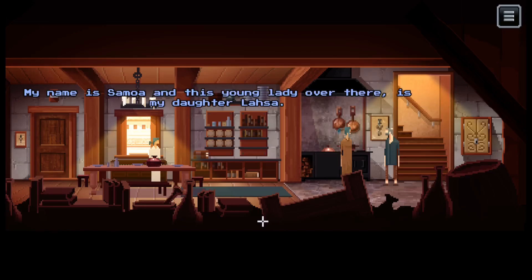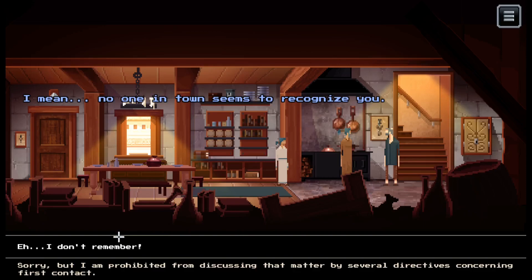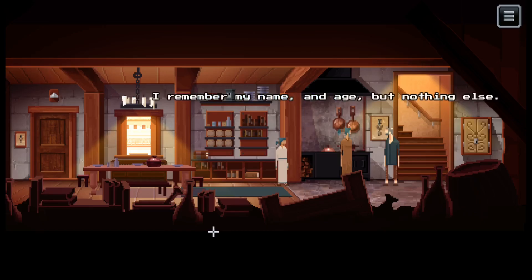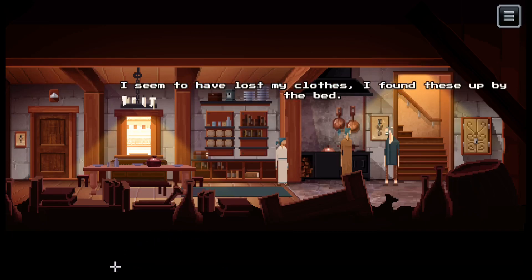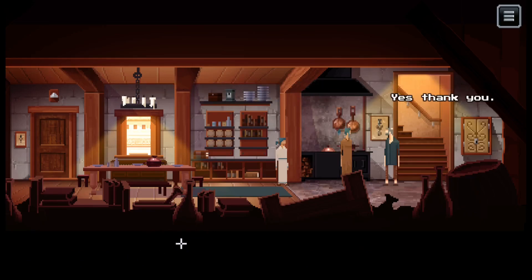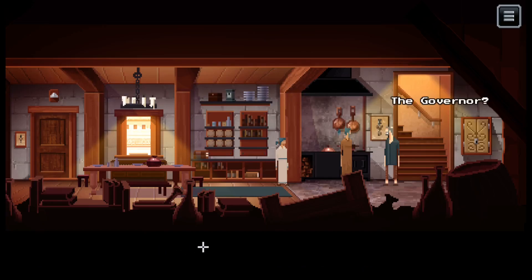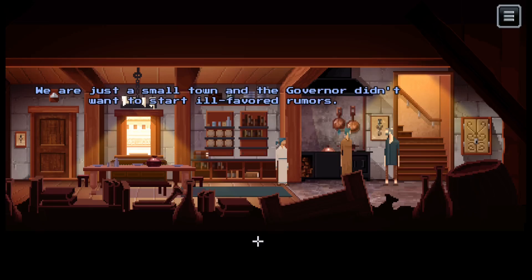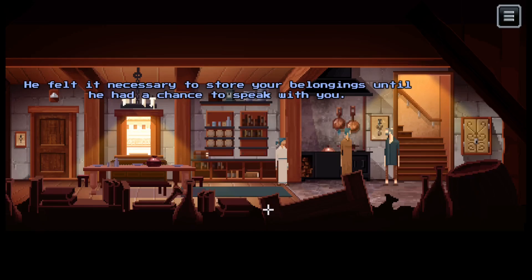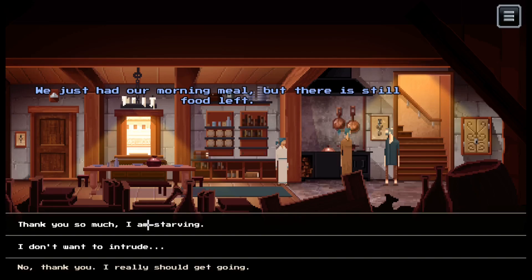Who are you? My name is Samoa, and this young lady is my daughter Larsa. What should we call you? My name is Thomas. Nice to meet you. Where are you from? No one in town seems to recognize you. I don't remember - I remember my name and age but nothing else. I really should let Dr. Cottage take a look at you. I seem to have lost my clothes - I found these up on the bed. They belong to my husband, but you can borrow them as long as you want. I need to get a hold of my stuff. The governor has them at the moment - he felt it necessary to store your belongings until he had a chance to speak with you. You must be hungry - there's still food left. I am starving.